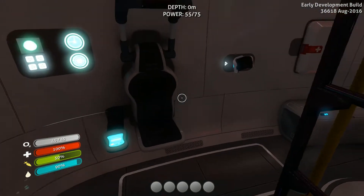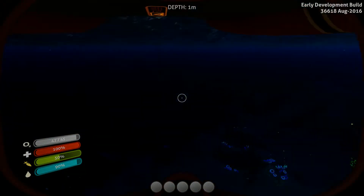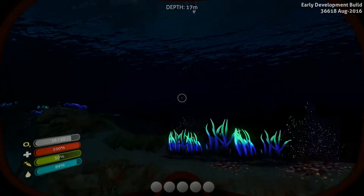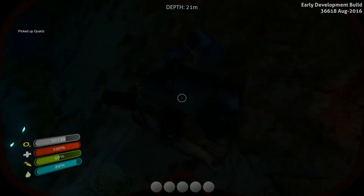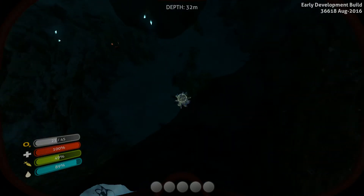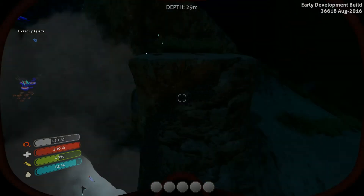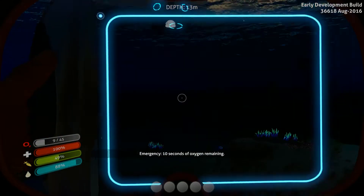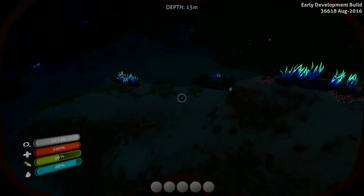First day and I have already died — I completely didn't notice the oxygen level. I'm used to the lady saying there's a critical level of oxygen and you have about 10 seconds. Probably I was just talking too much. As you can see you can die — and there's a volcano over there that you should stay away from. I don't know if it'll kill you but I'm not going to test it right now. Let's resurface.